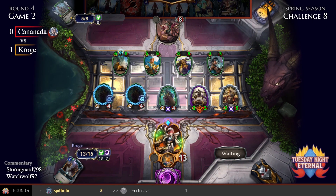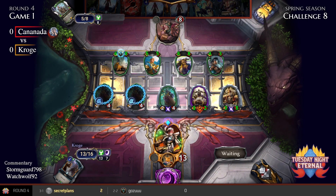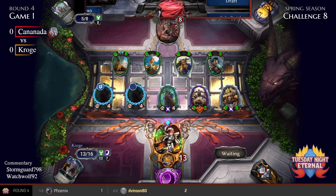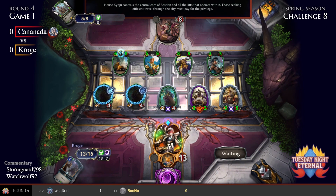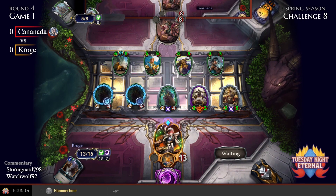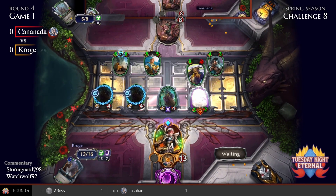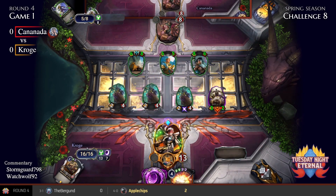Croge going up against a teammate here. The two-cost protection spell doesn't line out well against the Nothing Remains out of Croge's list. I do feel one side probably has the upper hand here, although this is a lot of power — but while that's true, you do have this Hojan that has gone off potentially a few times, and you get to see some of that Scalesworn Patrol plus Hojan combo, making the Hojan a little bigger.